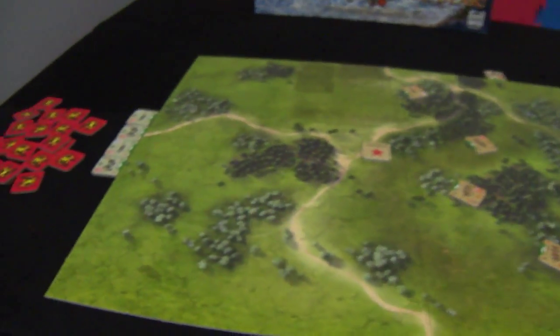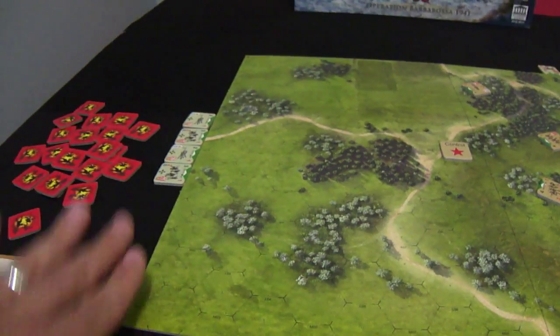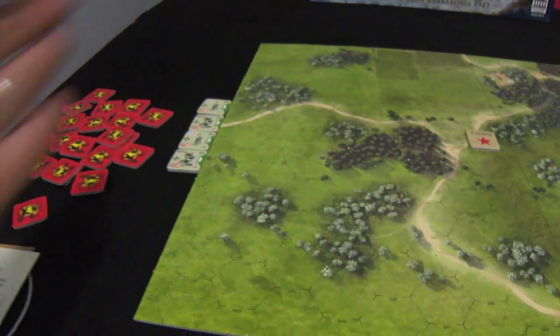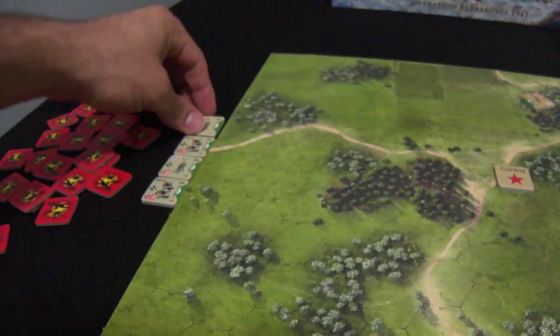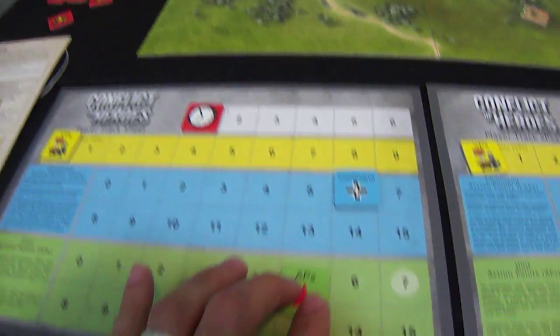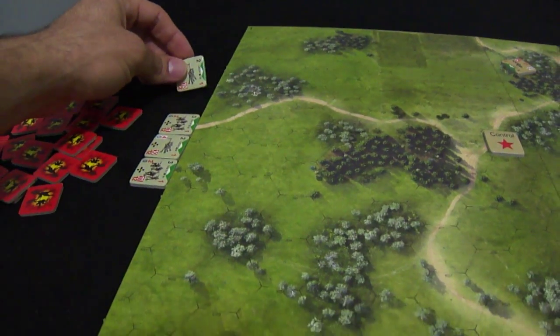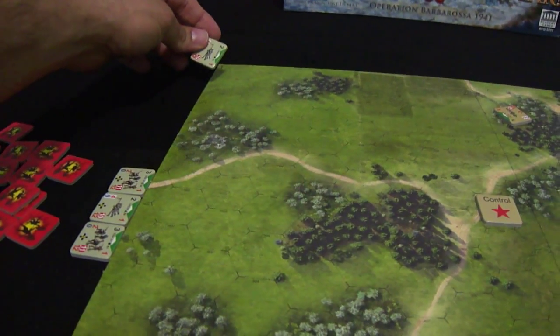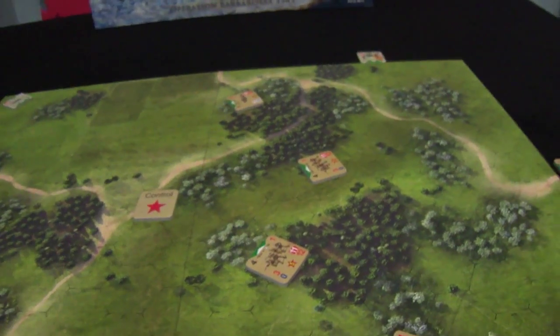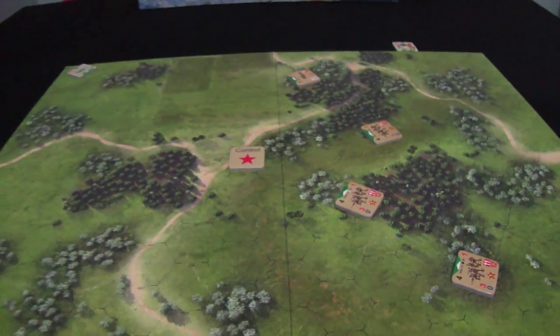Let the battle begin. The first round: the Germans can activate any of their four units and approach from the west. I will choose to activate the LMG, get seven action points, and choose to march from this hex, paying one action point. The Russian player doesn't want to activate any unit because he basically wants to defend and hold back the Germans.